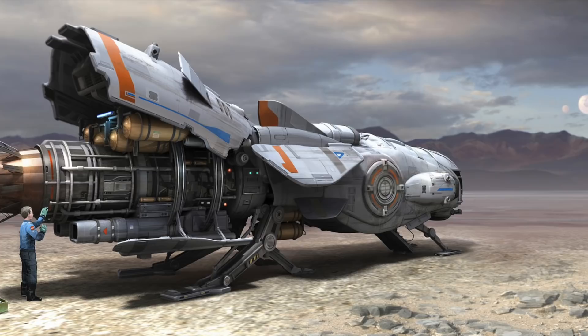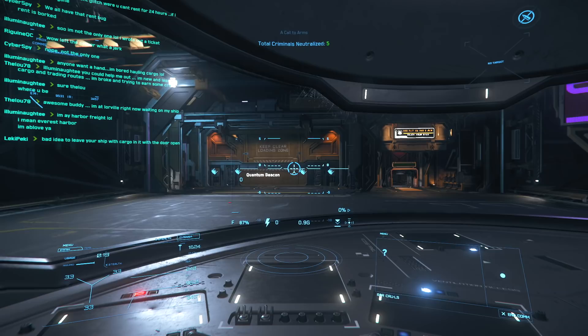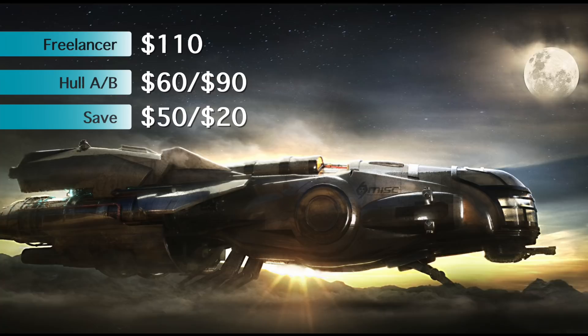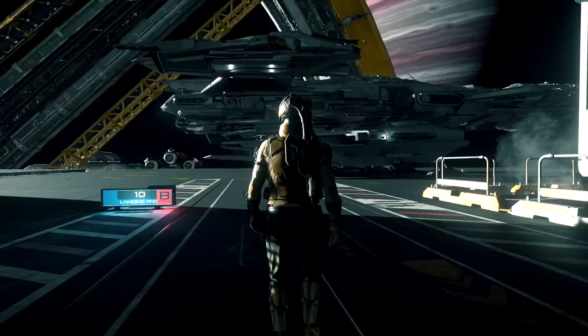But that's for you to decide. Either way, the Freelancer costs $110 and the Hull A costs $60 — you save $50 and a lot of time while you decide which is better. If you prefer more cargo down the road, you can also get the Hull B, which carries 384 SCU, but at $90 you'll only be saving $20, and if you're gonna do that, you might want to consider the next ships instead.